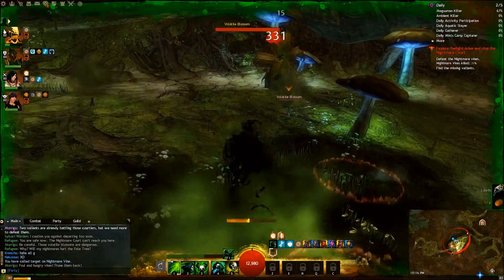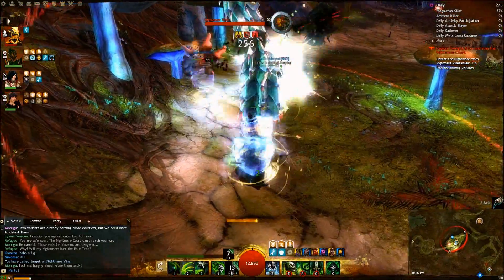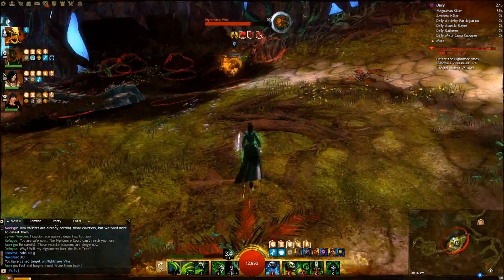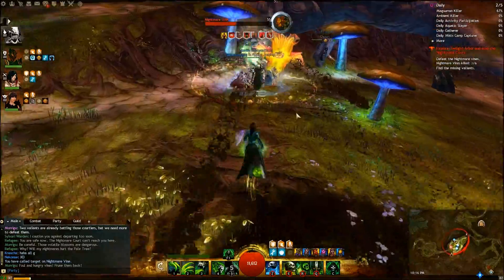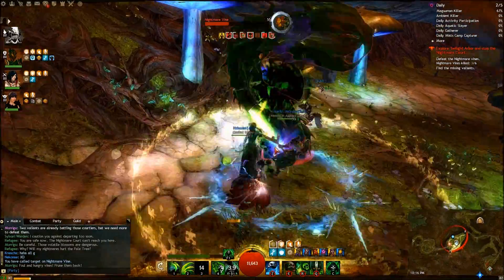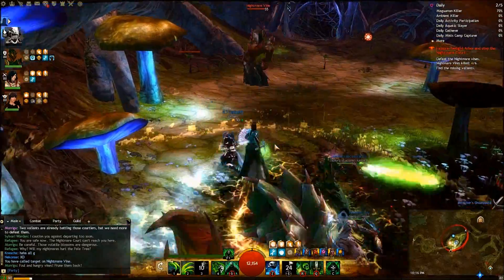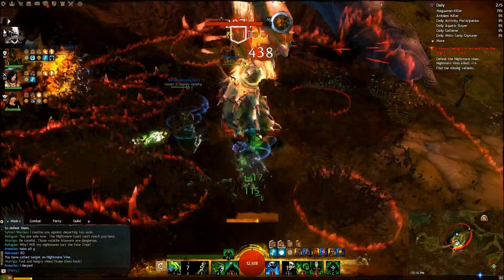I use my Death Shroud 4 on the way to the next vine to clear some of those Volatile Blossoms. Our Engineer didn't stick with us and I go to revive him, but unfortunately I don't make it in time. If you do go down, you can rally off a Volatile Blossom — try to do that, as it is very hard to revive someone when Spit is flying everywhere.